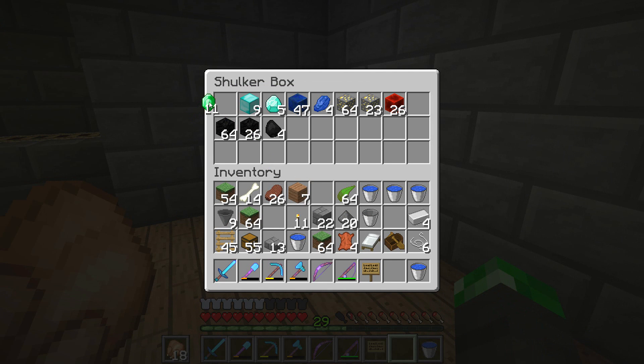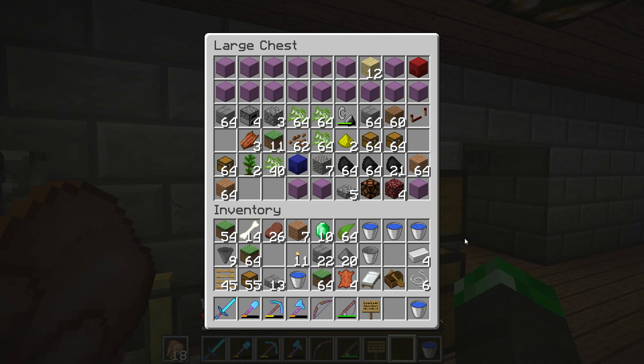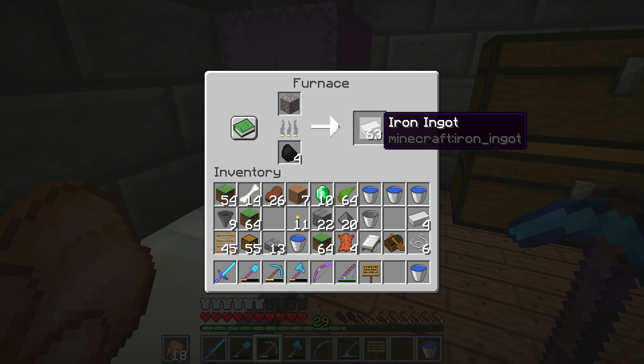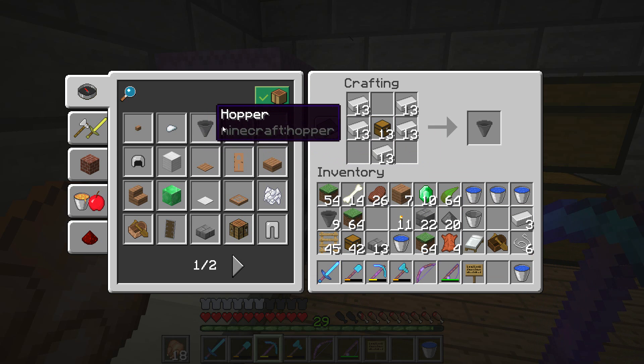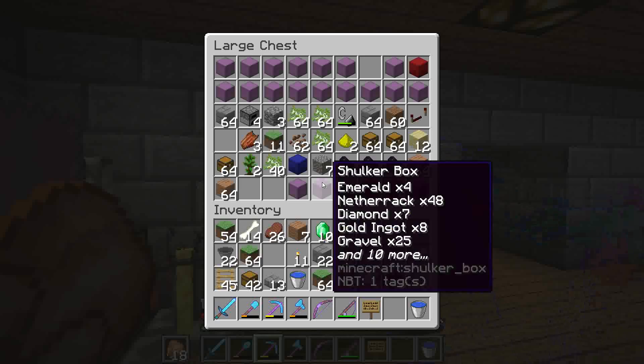11 emeralds — nice. We've got 10 emeralds, we just need a book. Bang, bang, bang — 22 hoppers, still not enough, nowhere near enough for the farm, but we're getting there.